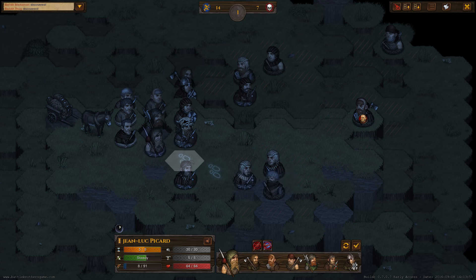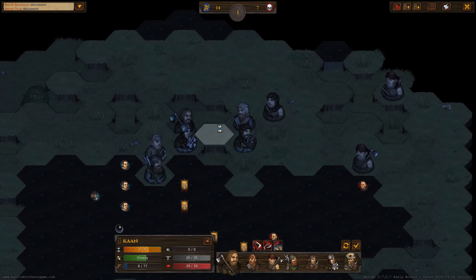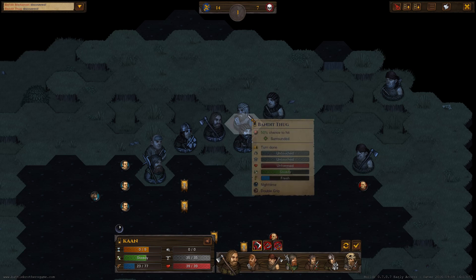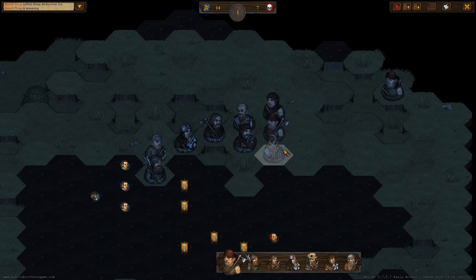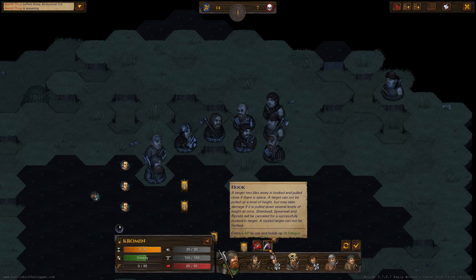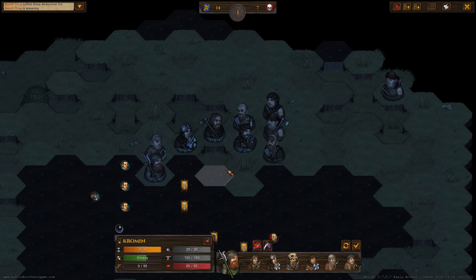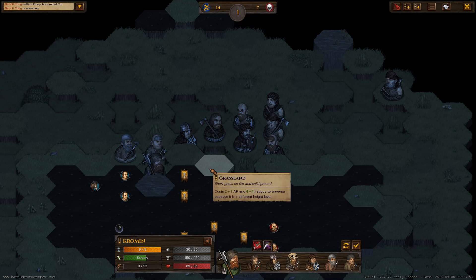Jean-Luc — I won't be able to attack. Get up there. Move up and blast him. Nice attack. That's a two-hander. The billhook has a hook, so we can pull a target towards us if we want to.